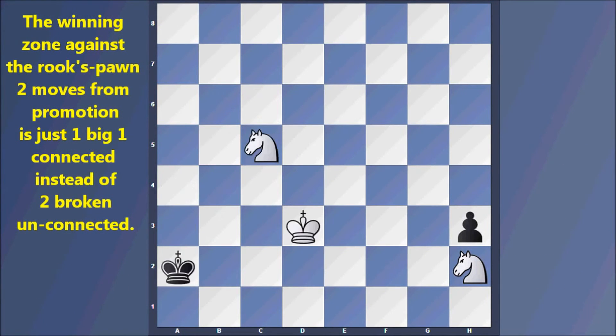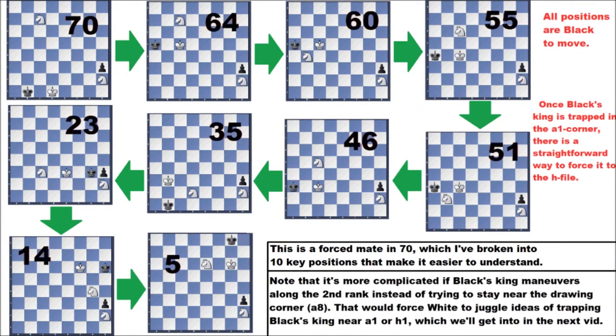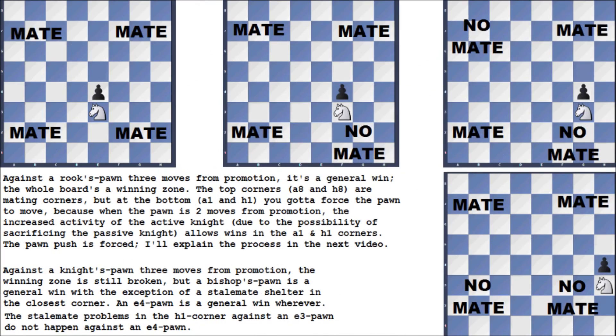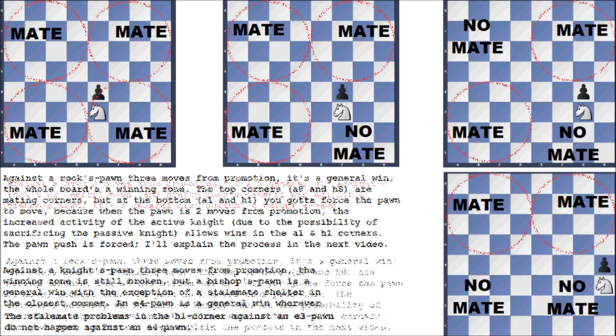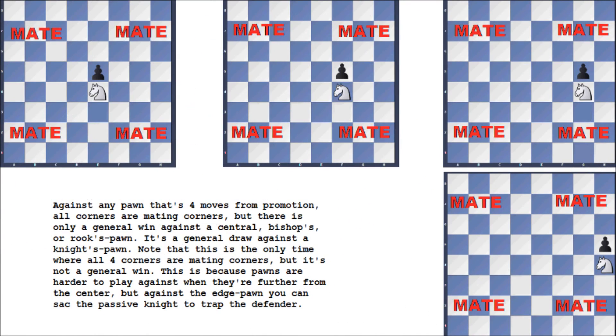Against a rook's pawn three moves from promotion it's a general win — the whole board is a winning zone — but at the bottom you must force the pawn to move. Against a knight's pawn three moves from promotion the winning zone is still broken, but a bishop's pawn is a general win with the exception of the stalemate shelter in the closest corner. An e4 pawn is a general win everywhere. Against any pawn four moves from promotion all corners are mating corners, but there is only one general win against central, bishop's, or rook's pawns — it's a general draw against the knight's pawn. Pawns are harder to play against when further from the center, with the exception of the edge pawn which can help trap the defender.